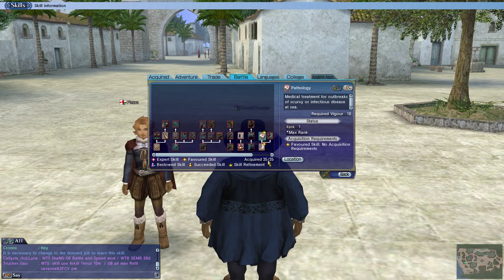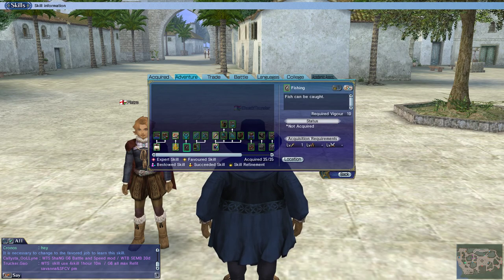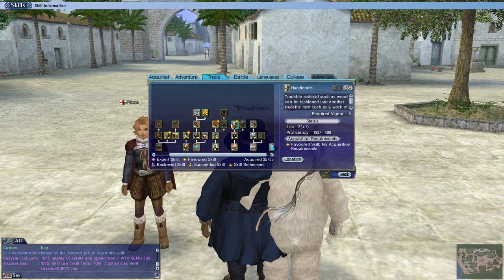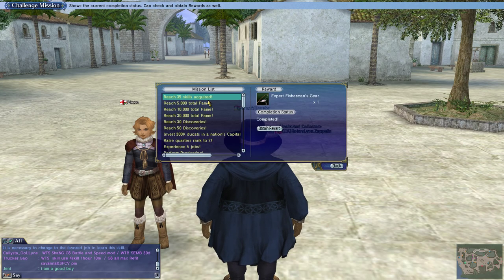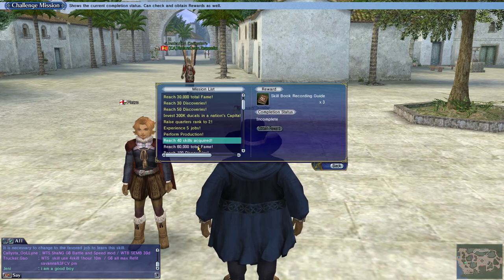I also focused on leveling up my trade skills a bit more to reach 35 skills, for two reasons. First, I wanted 35 skills so these new skills would fit without dropping too many trade skills. I let go of fishing and ecological research to fill those slots with the favored skills. Now I have a full 35 skills. The second reason is that once you reach 35 skills, you get fisherman's gear.